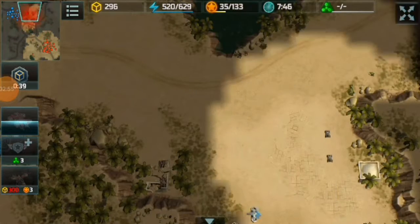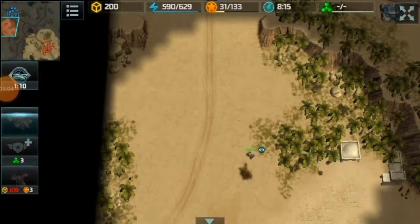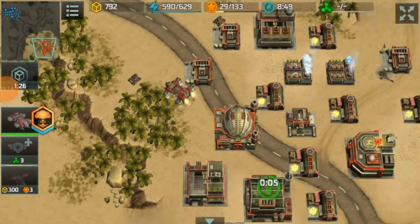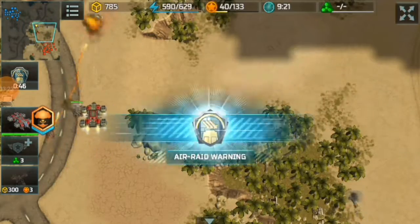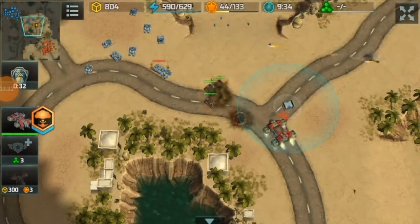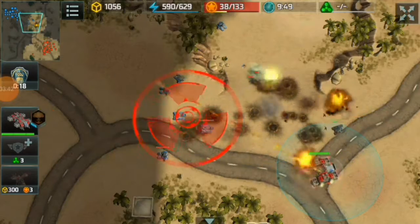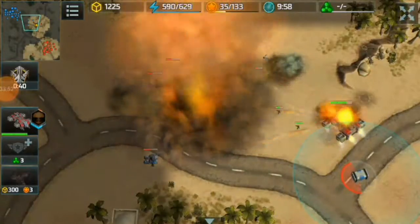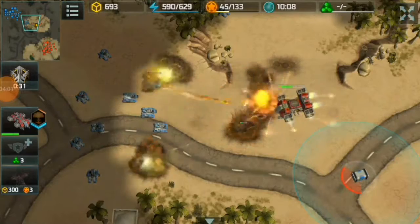Now I am going to split my Kayori to scout — one at the top and one at the bottom. They scouted the whole base of my opponent. Now my Leviathan is on the move along with the porcupines. There are a lot of Typhoons, and I am going to use the ability of my Leviathan — and there you go, not bad!